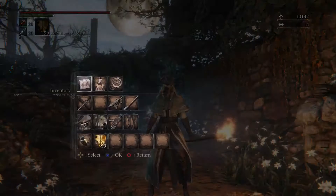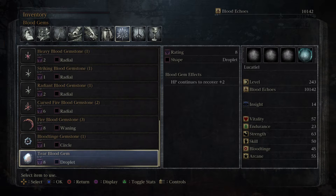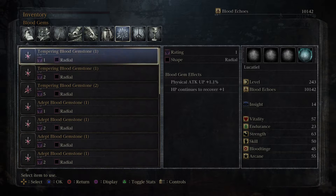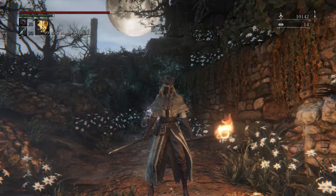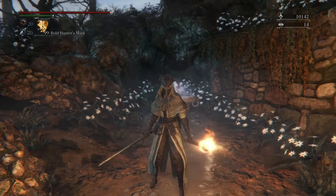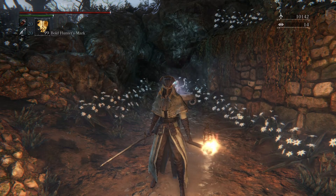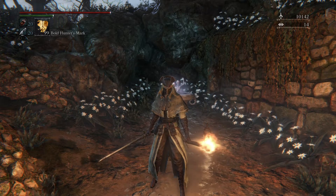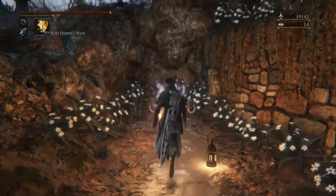Now we have a tear blood gem. The blood gem is a gem you can socket into your left-handed weapon. This particular one gives us HP continuous recovery plus two, meaning with each beat or second it recovers plus two. That can be combined with other items that recover plus one, causing a constant regeneration of health. However, I highly recommend the built-in rally system to regain health, since in moments where you really need it, that slow regeneration won't save you. It can help you avoid using blood vials while traveling between enemies.